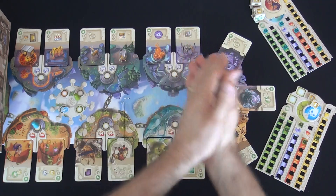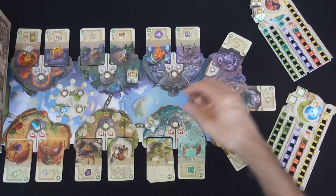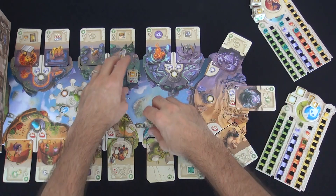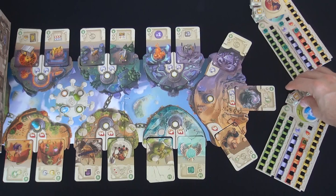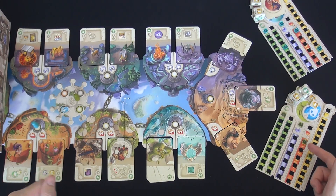Jen's almost full. I also rolled twice. Let's see what I get: two gold, two points, and one more gold — so that's three gold total. And it's my turn. I've got a bunch of gold and not a lot of shards.